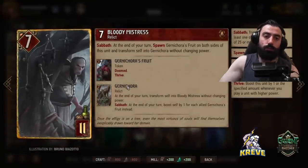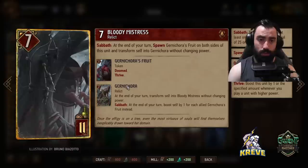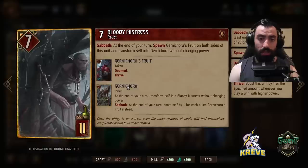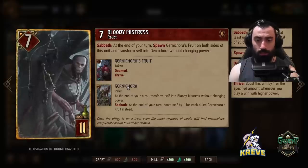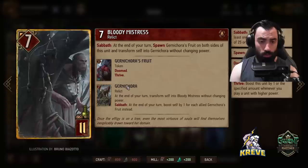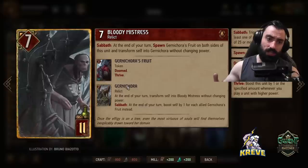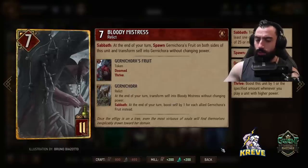Bloody Mistress — as long as we have 25 or more points on a row, at the end of your turn, spawn Gurnacora's fruit on both sides of this unit and transform self into Gurnacora without changing power. The way Gurnacora works: depending how many Gurnacora's fruits we have, that's how much Gurnacora will be boosting by. At the end of your turn, transform self into Bloody Mistress without changing power. Sabbath — at the end of your turn, boost self by one for each allied Gurnacora's fruit. I like to play Bloody Mistress on the bleed in round two, in combination with Iteran and probably Mamuna to help set up for Sabbath, and play it in line with She Who Knows round two for resilience.